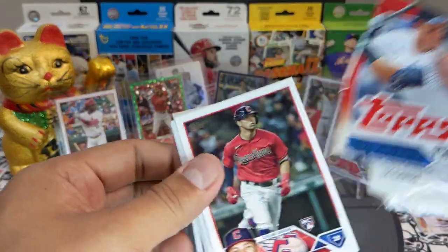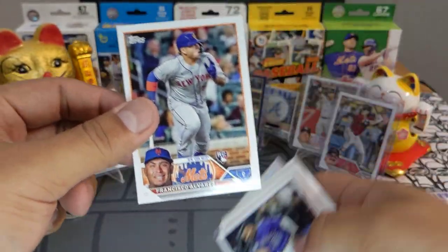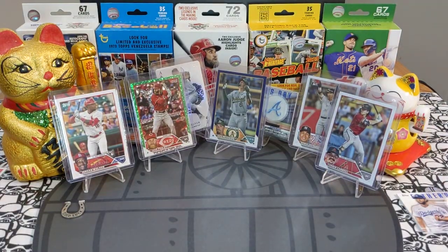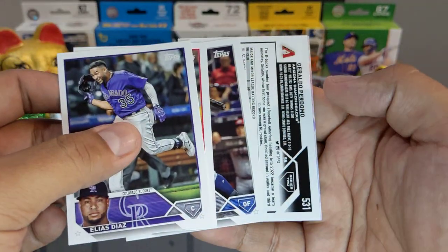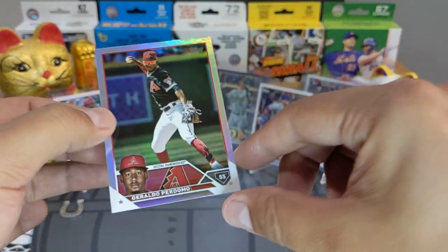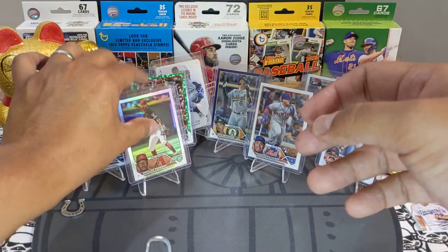Feels like retail. Tyler Freeman rookie, Contreras again, Henry rookie. Francisco Alvarez rookie — good player going out to the New York Mets, sleeving him up. That guy swings really really hard — if you haven't seen his swing, he tries to kill that ball. Rafael Ortega and a rainbow foil. Gerardo Perdomo Diamondbacks — sleeving it up and top loading it.